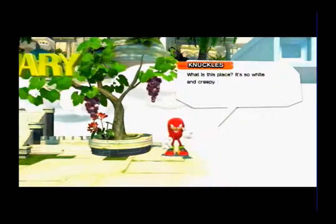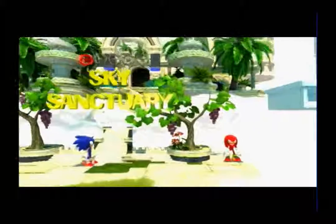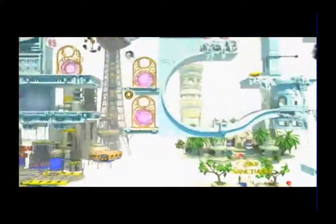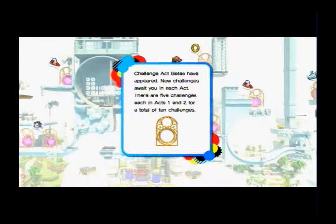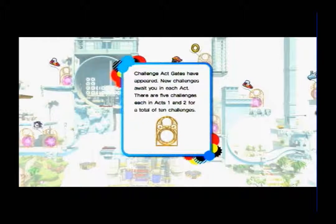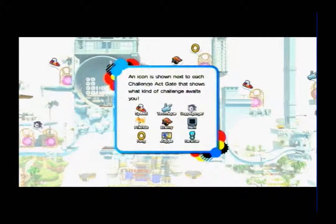What is this place? It's so white and creepy, I've never seen anything like it. I can see the sections up above have opened up. Challenge act gates have appeared. New challenges await you in each act — there are five challenges each in acts one and two, for a total of ten challenges. An icon is shown next to each challenge to show what kind of challenge awaits you.